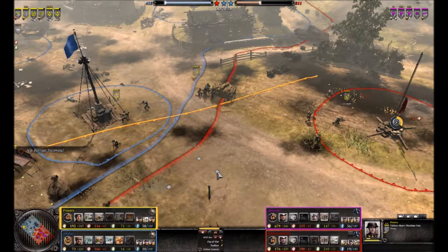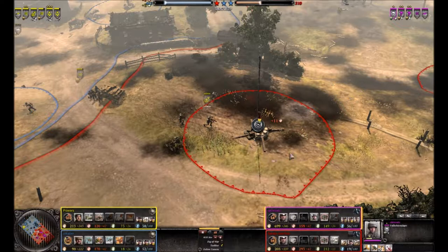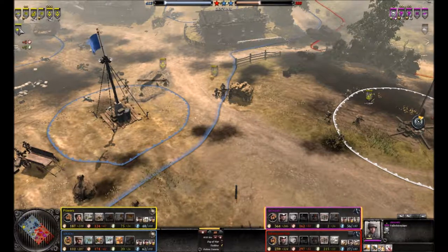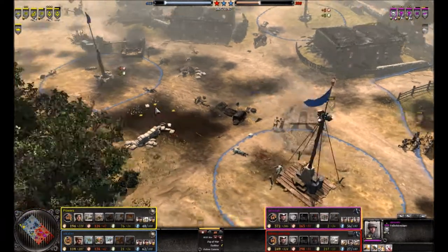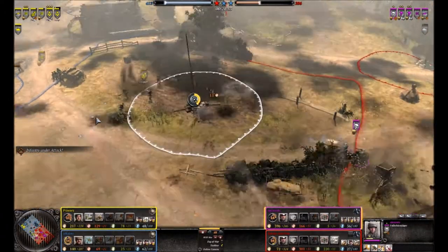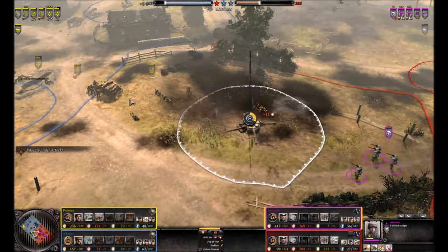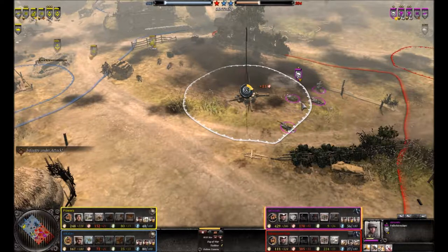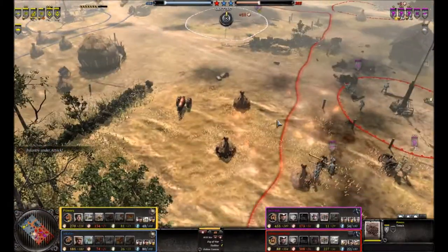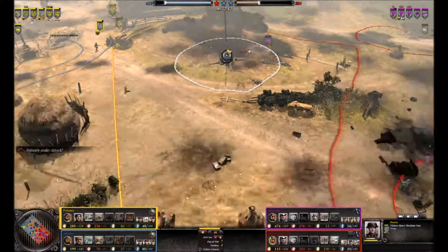Now I have two riflemen squads, one engineer squad, two MGs. I'm going to get the AKAK Centaur tank again. My idea is one AT here — if I get a second AT I'll be able to handle probably two tanks, because I've got Piats on my engineers and on one rifleman squad. I pull them back when they run into my fire, then I decide to build a pit to put my MG in. He can see my MG arc if he clicks on it — he's going to go for the flank — but now I am prepared.